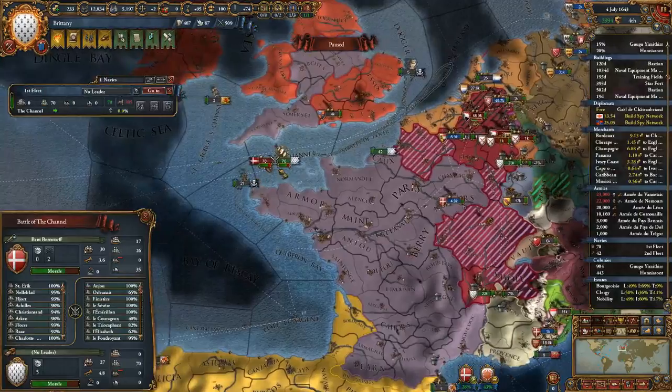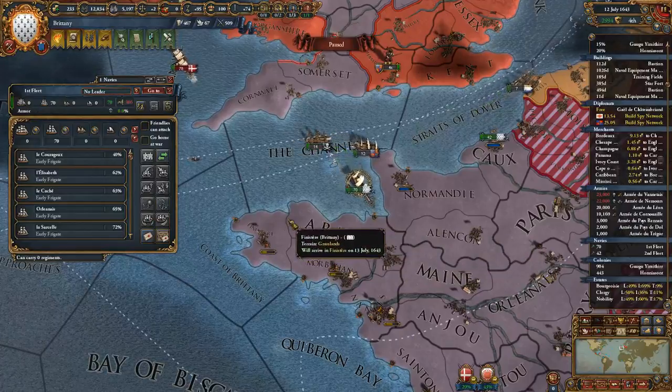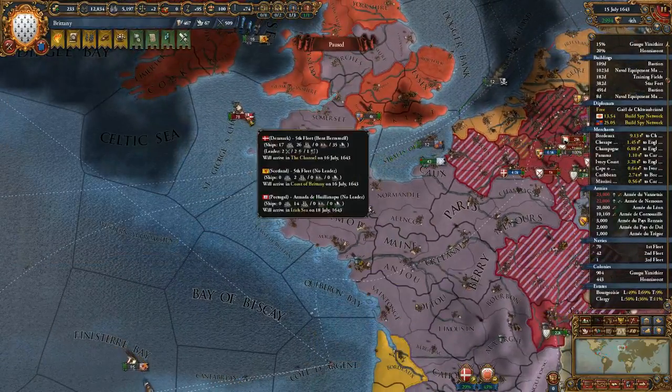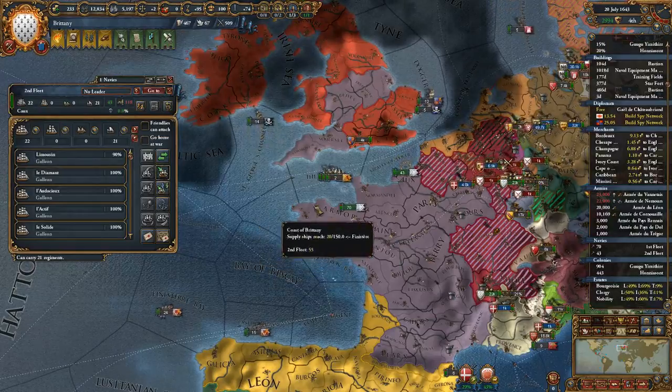Greetings and salutations, welcome back to our let's play of EU4 with Red Bastard. We are playing as Brittany and our fleet was just attacked by the Danish Navy — pretty impressive, a lot of big ships.